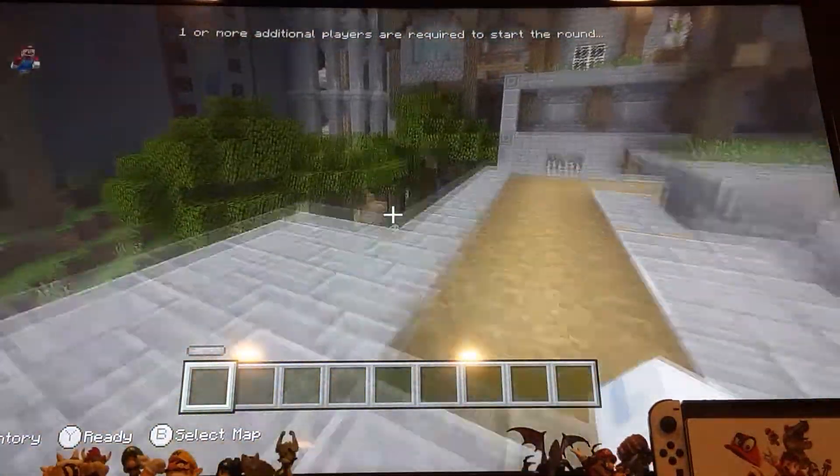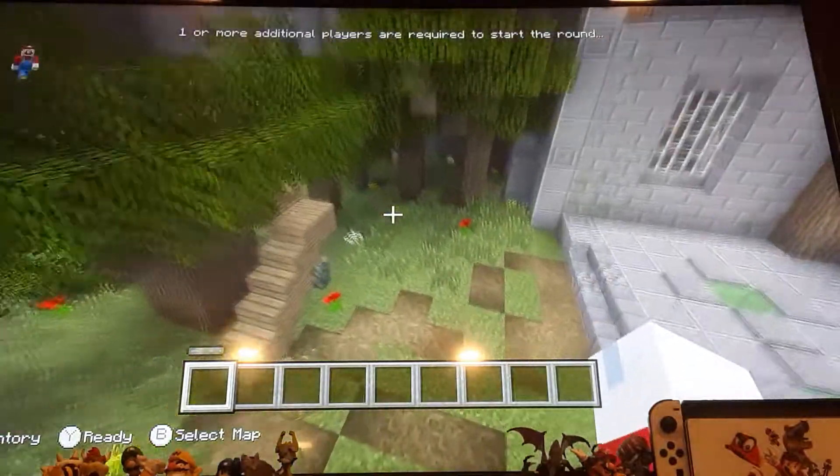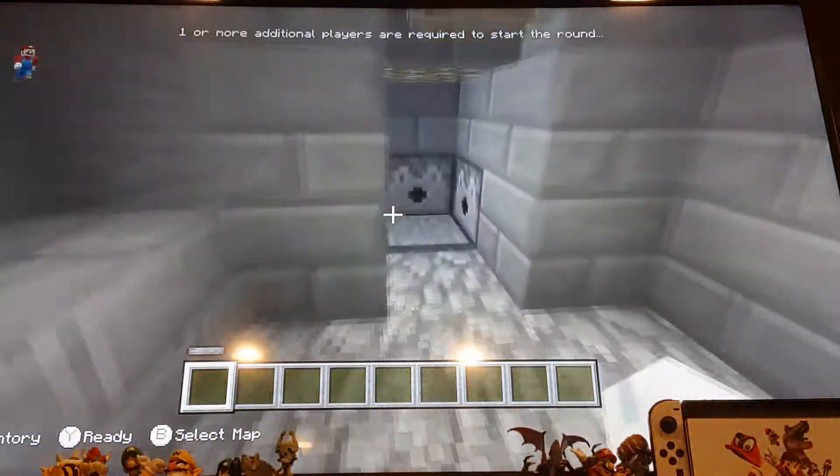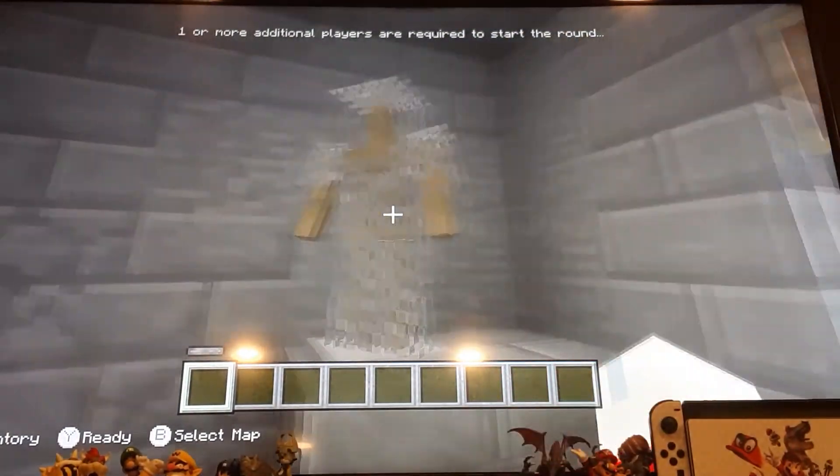Now I'm going to show you where the chain armor is. You just go down in here, go into this room, step on that pressure plate, and you'll be equipped with the chain armor.